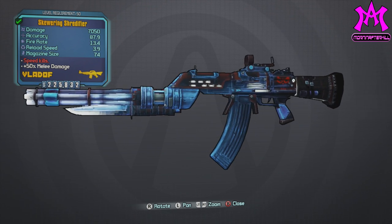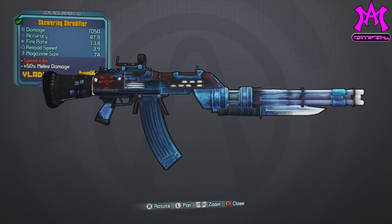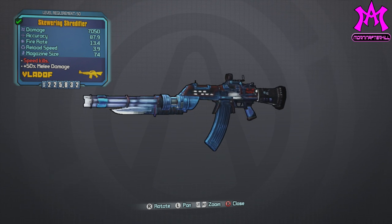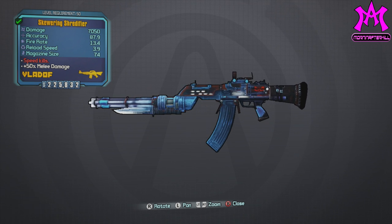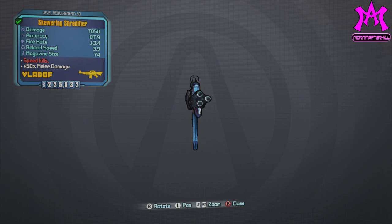The Shredifier actually has no confirmed loot source drop other than the Seraph Guardians, Hyperius, Pyro Pete, and Master G. I've actually seen it drop off of Pyro Pete and Hyperius so I can confirm 100% that they do drop. I wasn't recording at the time however, but this gun has one of the highest fire rates in the game and that's what this gun does best.